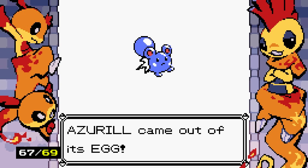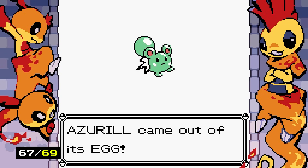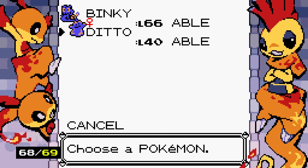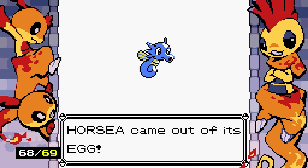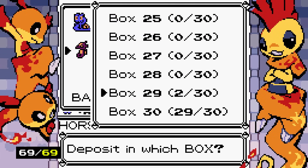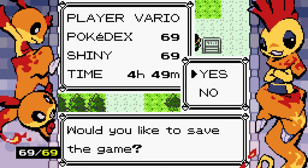Egg number three and we got the shiny Azurill! That wasn't so bad. We also got another shiny on egg number five. Now we put Ditto in the daycare with Kingdra. These breed a lot slower. Horsea egg number one — just a regular Horsea. Horsea number two — there it is! I'm actually free. The shiny odds are boosted, but in a game where you have to shiny hunt, this just means they're respecting your time.